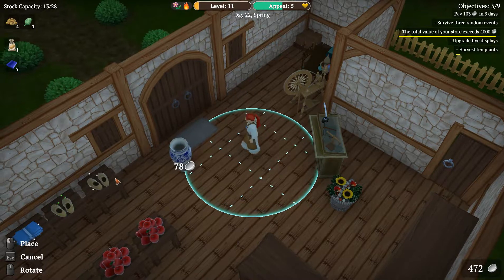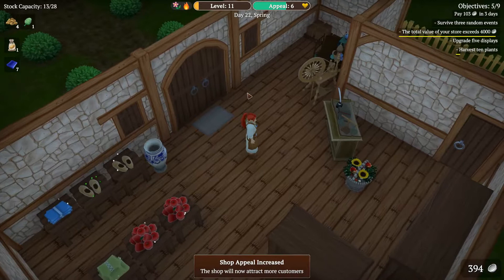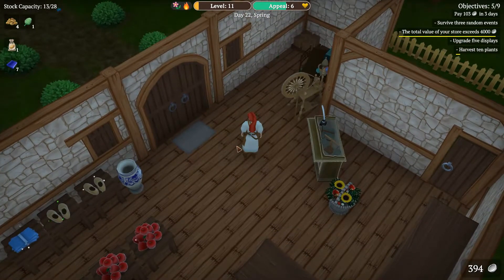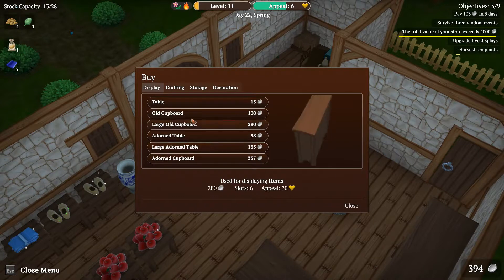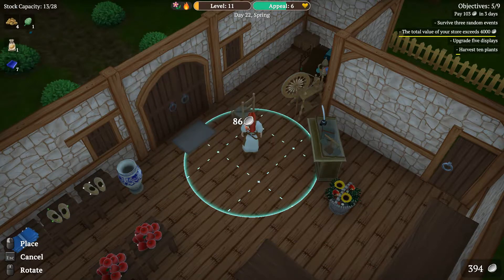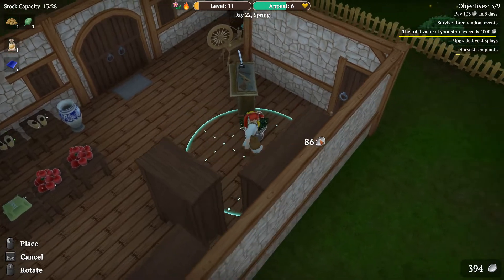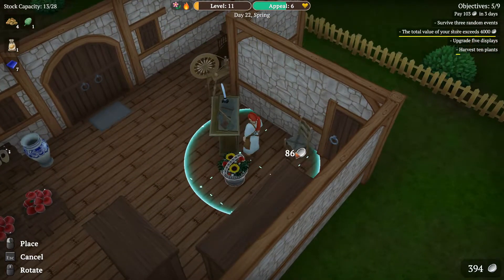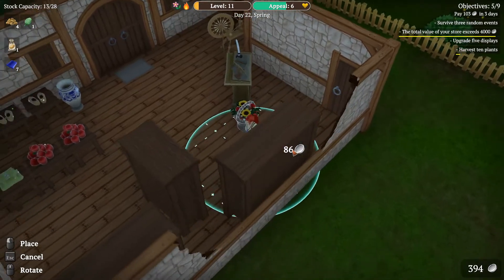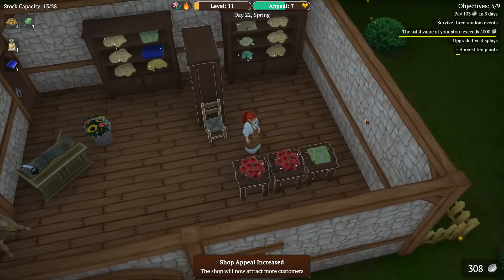We can put one here, we can put one there. Could we climb next to this one? Nice — appeal 6! Can we do more? What if we add a stool — 150. We can put a chair over here by the door so those who are here to buy shoes can sit here and just wait. We have appeal 7!